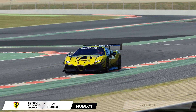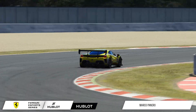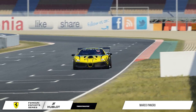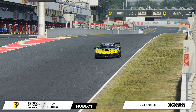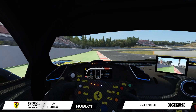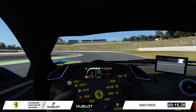The Ferrari Hublot Esports Series visits the Circuit de Barcelona-Catalunya for the third knockout race of the brand new Esports Championship. During hot lap qualifications it was Marco Pinero who came out the fastest driver of all, and we ride with him in his Ferrari 488 Challenge Evo around this difficult, technical and challenging 2.893-mile Spanish racetrack.